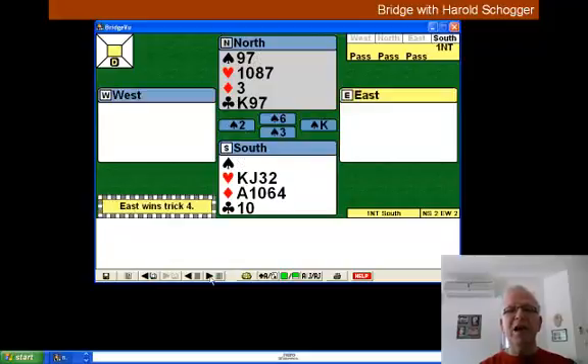West now proceeds to cash his spades and then switch to diamonds. As soon as the opponents get back in, of course, they're going to play winning diamonds.